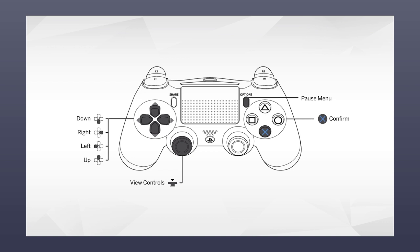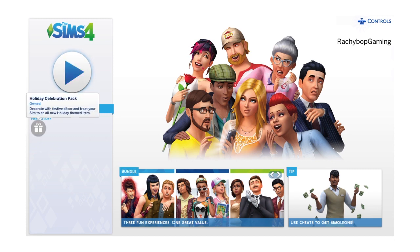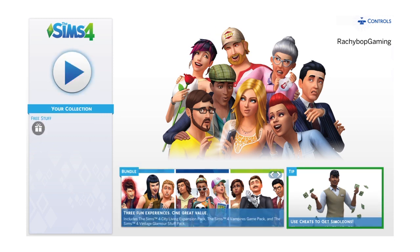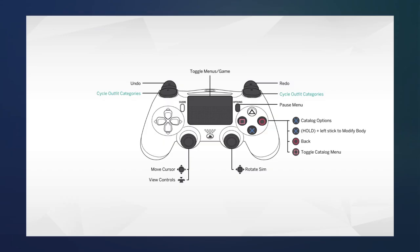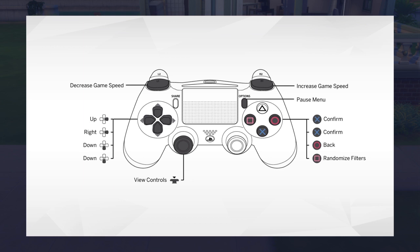The controls can always be accessed by pressing L3, and that's going to always bring up the controls — it always reminds you of that in the top right-hand corner of the screen. The controls will change slightly in different sections of the game. So for example, this is the controls in CAS, these are the controls in build mode, and these are the controls in live mode.